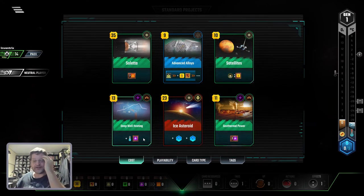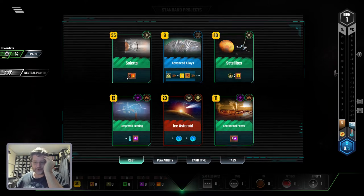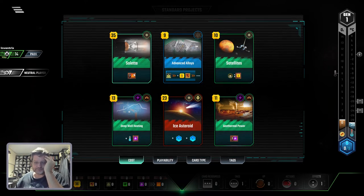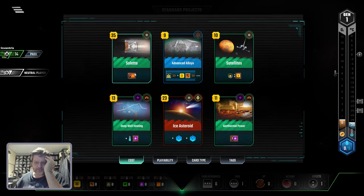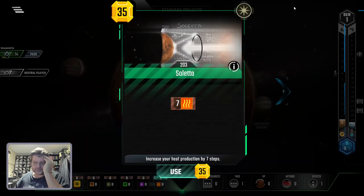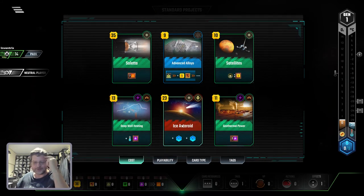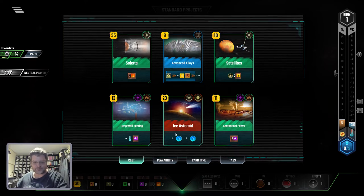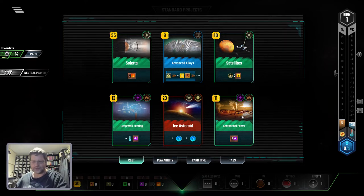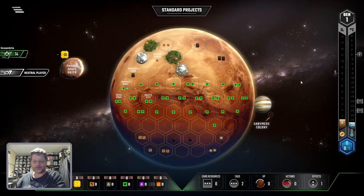It gives me heat and energy. That heat would be awfully useful. Yeah, I'm going to do that. Wait — this thing gives me two water ice asteroids. Decision's 23, 30, so I can do that, and a geothermal power. I'm going to stick with doing this one. Okay, there goes all my money.